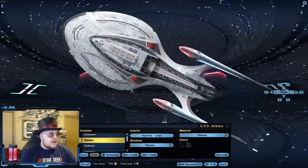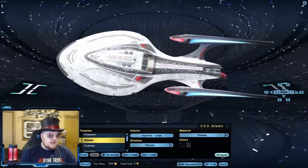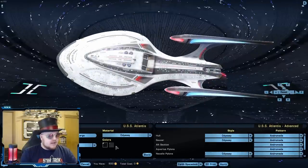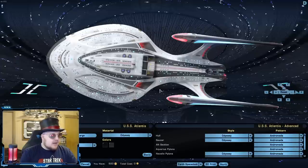I noticed something a little peculiar about the template they're using. While the actual model itself has been updated, some of the components — mainly the pattern and the colors — are left over from the older model of the Odyssey. And they're not exactly accurate to a lot of the promotional pictures released by Cryptic or from what we saw in Star Trek Picard.